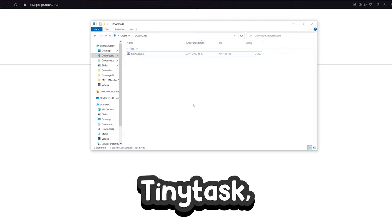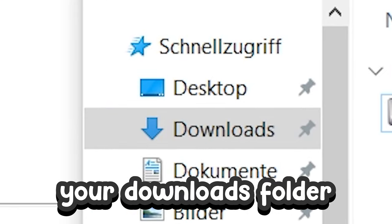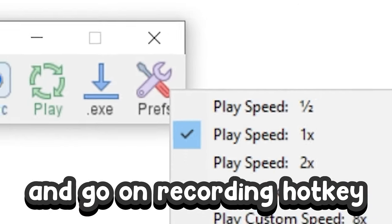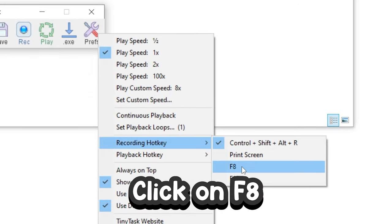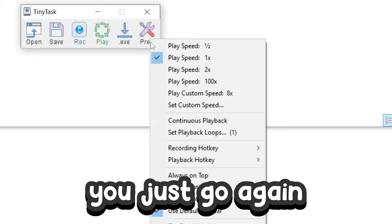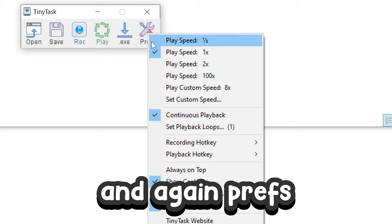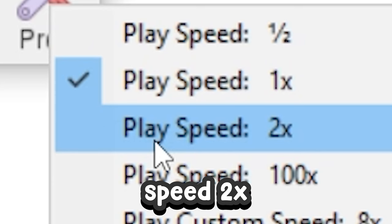After you download TinyTask, go into your downloads folder and open it. Double click on prefs and go to recording hotkey. Click on F8, then go back to prefs, enable continuous playback, and again go to prefs and set play speed to 1x.